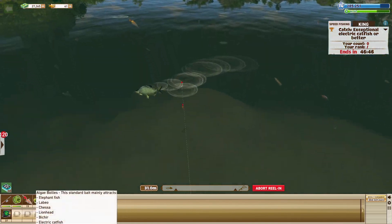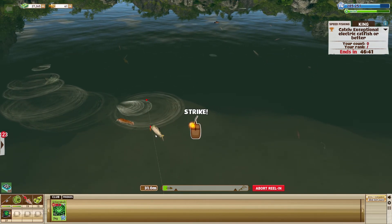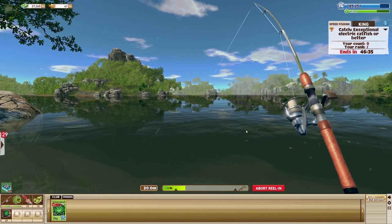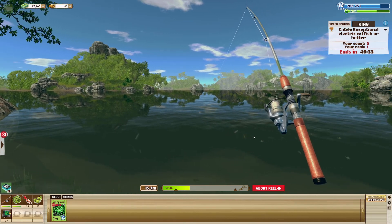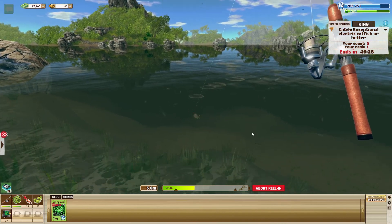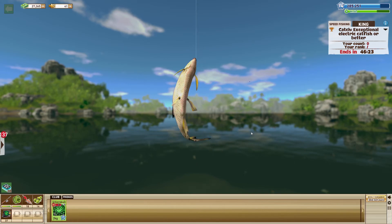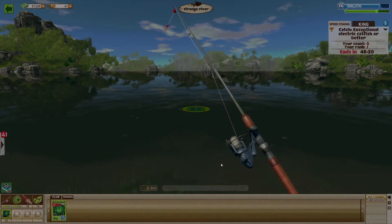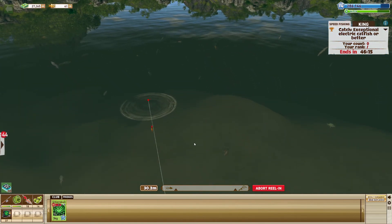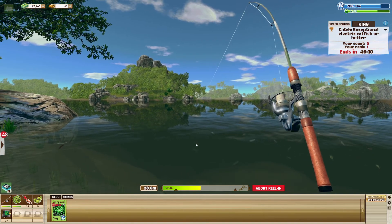I like this. What is this — brussels sprouts algae boilies? Oh there we go — I think that was an electric catfish but it was a small one, not exceptional. Exceptional electric is just next level. Please don't forget to like the video and subscribe if you haven't already, and comment below — really appreciate the support. I'm loving this game, guys. It's simple, it's not realistic, but it's just so much fun.